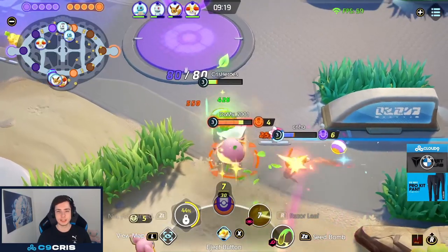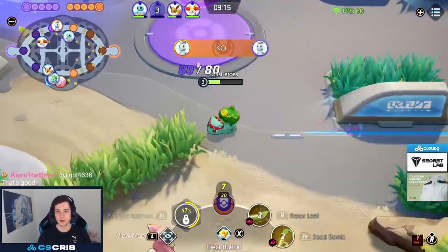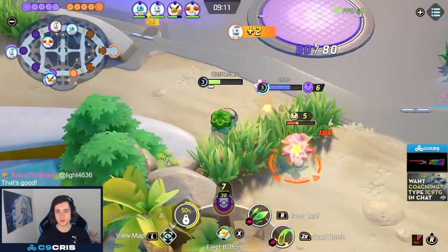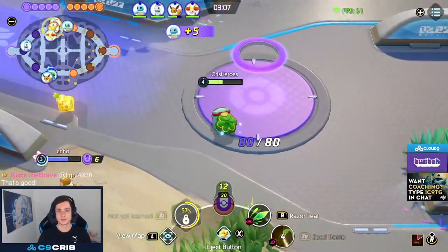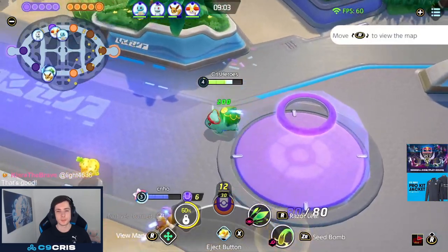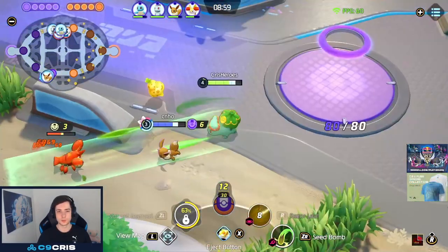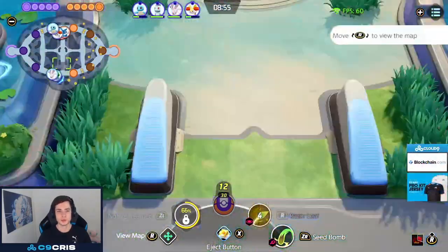Sometimes getting level 7 can be difficult. Right now we're against Blissey, and Blissey lanes are so difficult. Blissey is such an oppressive Pokemon. Even just in the early game it just takes no damage, does a lot of damage, has very good healing, very good sustain, and also very good last hitting with Pound. And Blissey is just so hard to play against, especially when you have a lane weak partner like an Eevee.